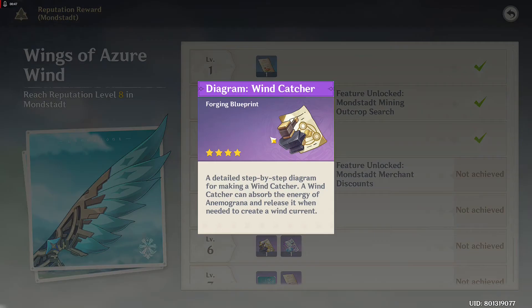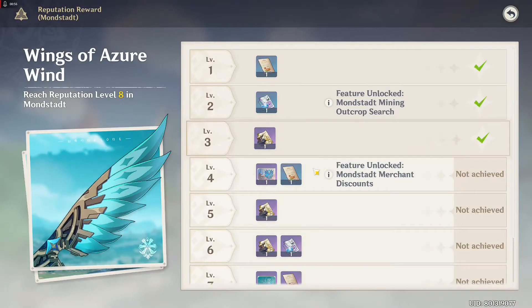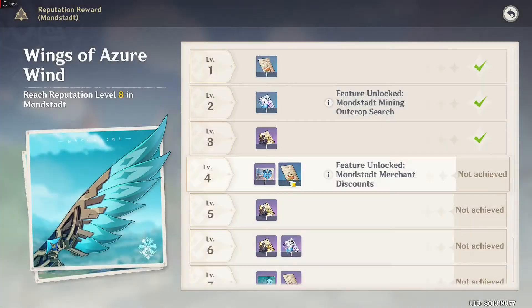At level 3, they're giving us a Dream Catcher Recipe. It's an item that allows us to capture an Animugrana that we can use to generate wind currents. And at level 4, they're giving a Name Card, a Food Recipe, and discounts on Mondstadt markets.